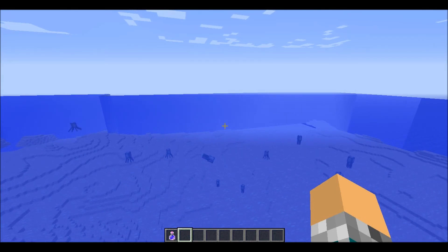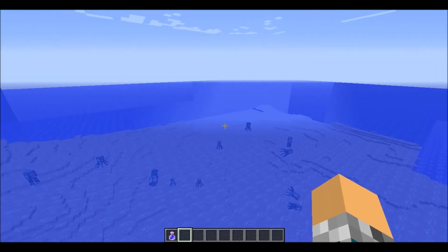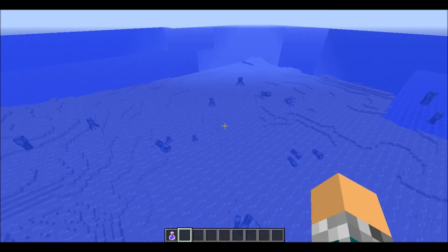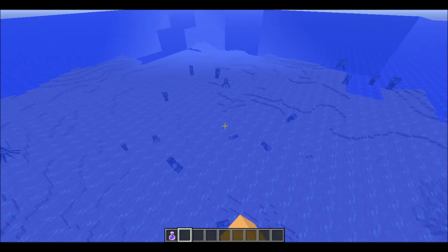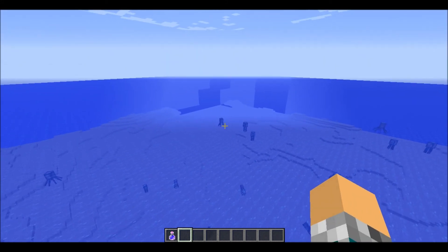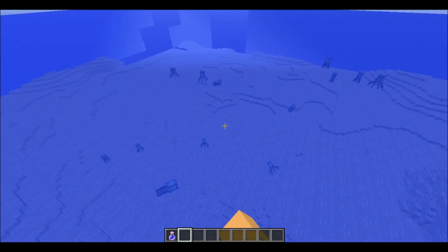Hello everyone, welcome back to the Minecraft Snapshot. This is Minecraft Snapshot 14w25a. In this snapshot, Mojang added a new water mob, a water dungeon, maybe some new blocks, some new sponge mechanics, and maybe a bunch of water mobs.